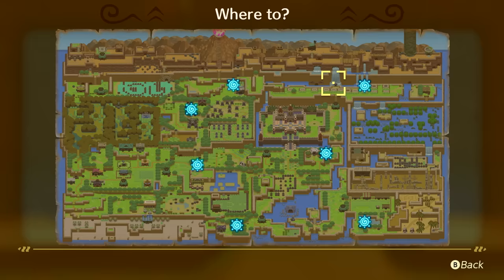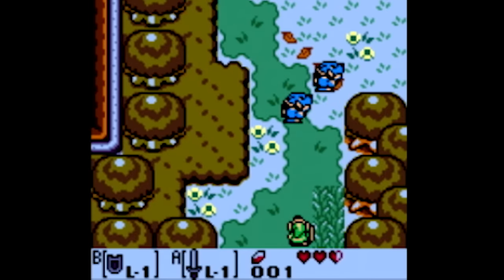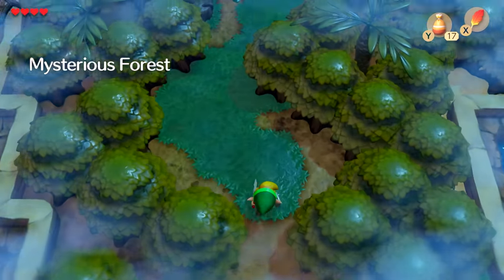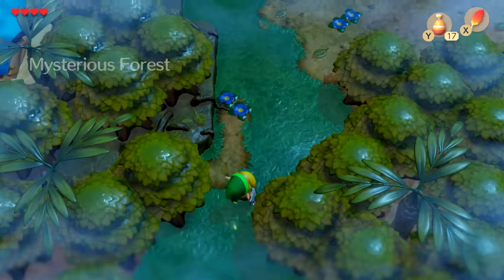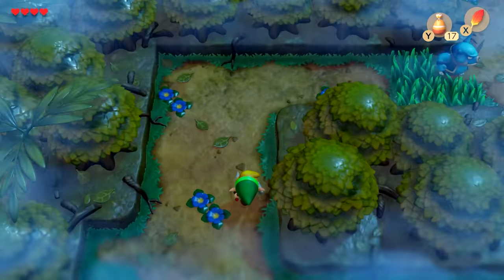The overworld of Koholint Island has also been turned into a single, seamless space. Where the original was forced by technical restraints into a web of scrolling single-screen areas, these have now been knitted together, making this a true miniature world. It's a lovely, modern touch for a game near-obsessed with impersonating the past.